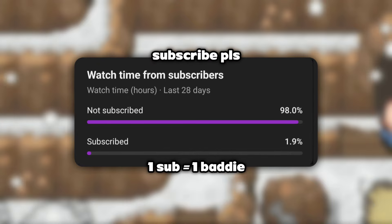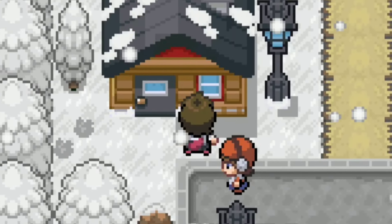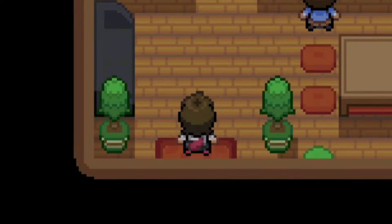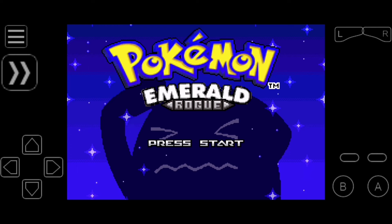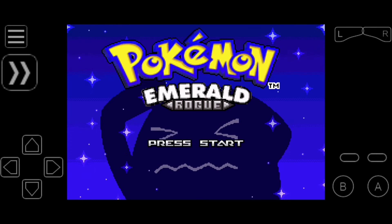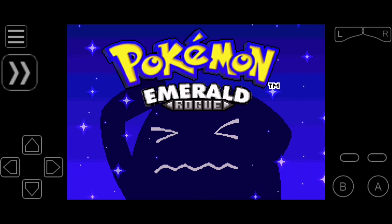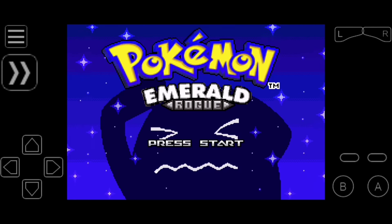If you have still not subscribed to this channel, please go over there and subscribe, and also press the like button. Without any further ado, let's get started. I'm going to clarify that I'm using MyBoy emulator for this, but MyBoy is not the most compatible emulator for this game. You can use MGBA, RetroArch, or Pizza Boy — those also work fine. But the cheat codes are going to be the same.